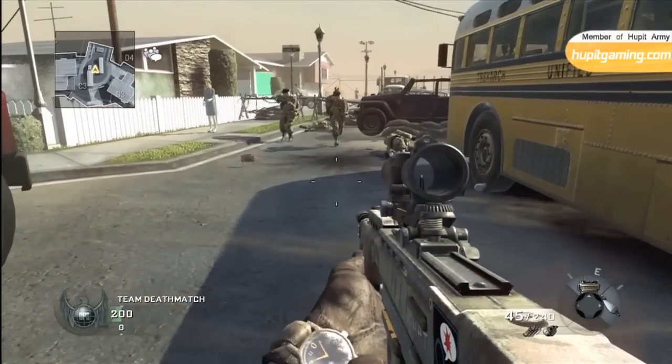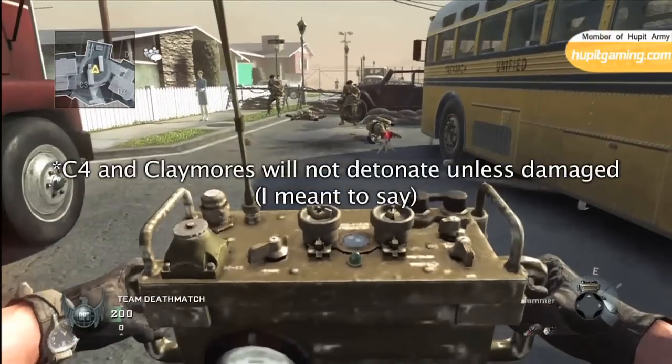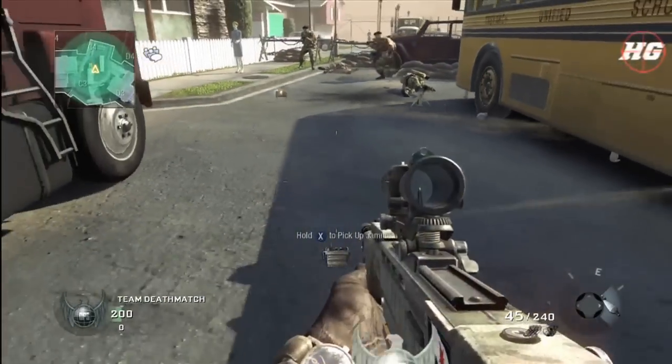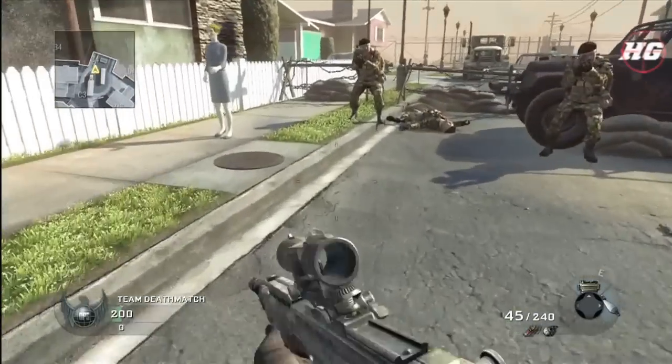The claymore is like the C4. When affected by the jammer, it will not detonate on shot, so any enemy walking in front of it will not detonate it — it will just sit there and be a dud. The second the jammer is lifted or destroyed, the claymore goes back to its normal self and will detonate properly.